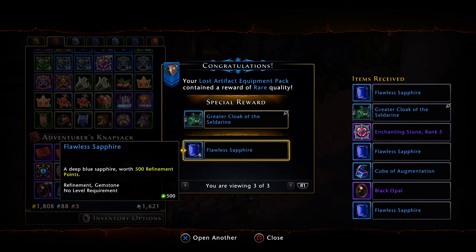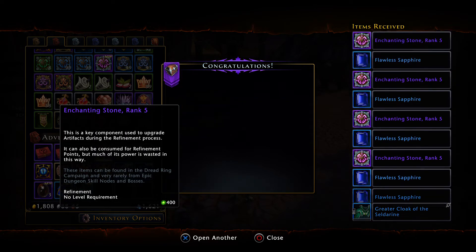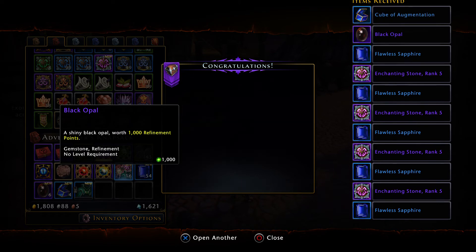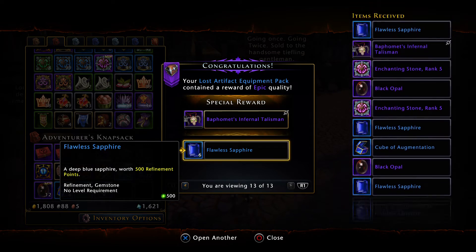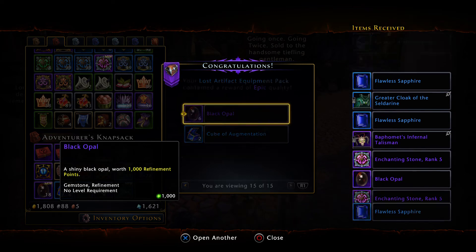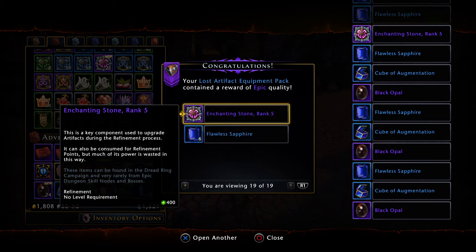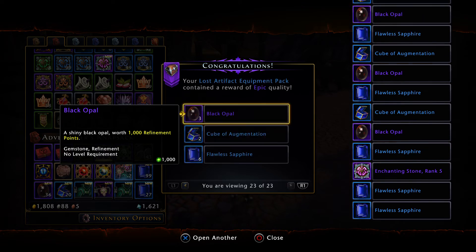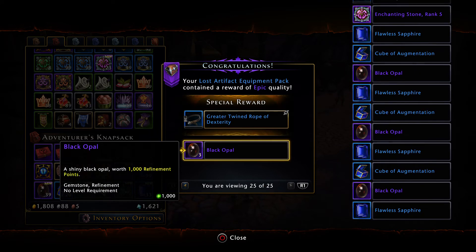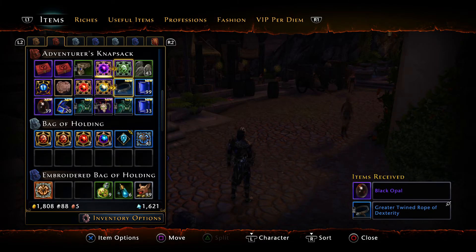There's two, four, six, eight, ten, twelve, fourteen, sixteen. Okay, a Bahamas Talisman — nice! Come on... eighteen, twenty... twenty-two. We had twenty-two.